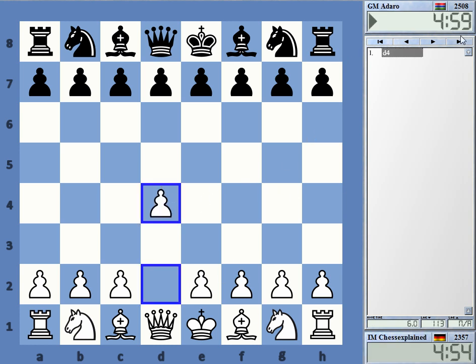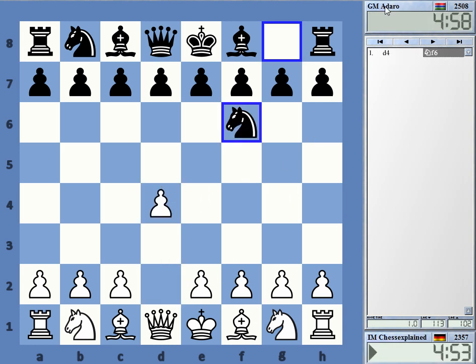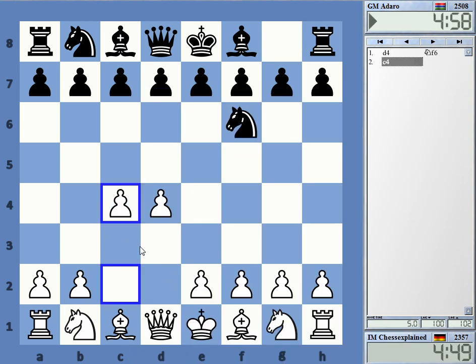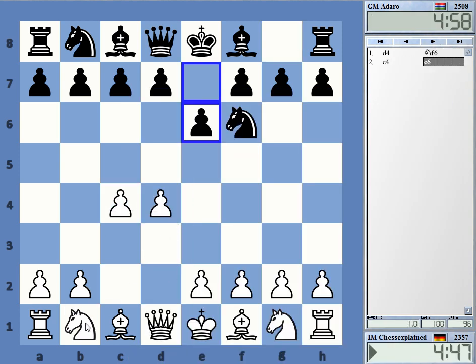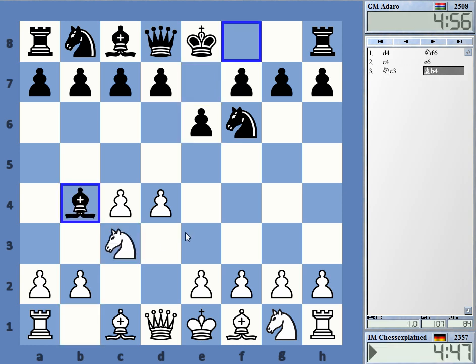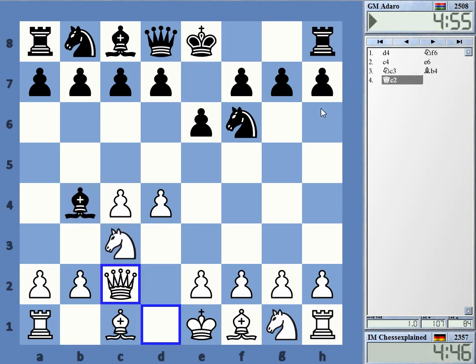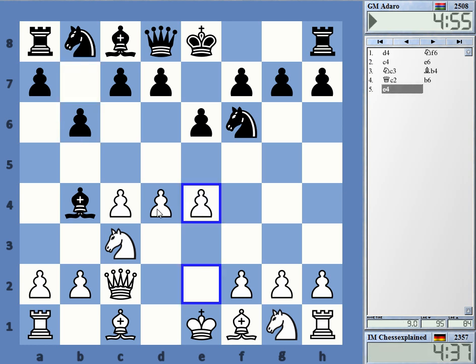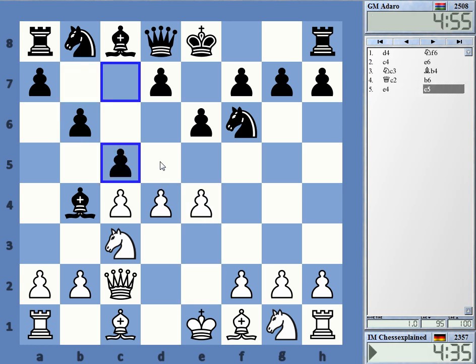Welcome to this video playing Adaro Gambia. I don't believe it — okay, they don't have any GMs. This is going to be a Nimzo, I guess. 2500 is a pretty high rating. E4 is the critical move, but c5 is a tricky move here as far as I know, but d5 queen e7 is the problem.